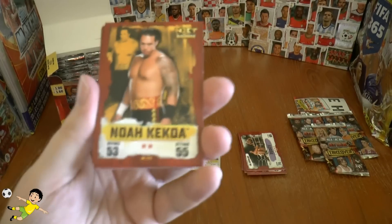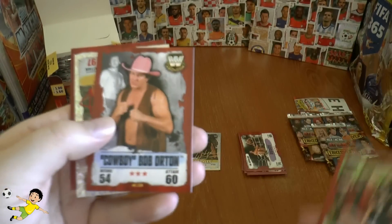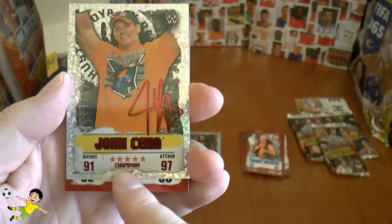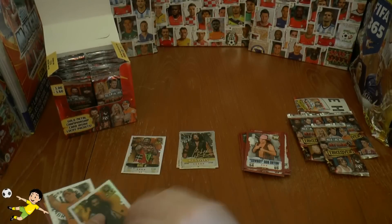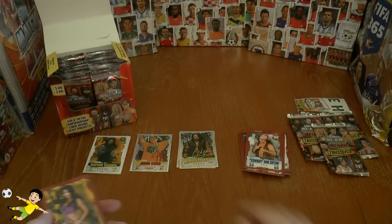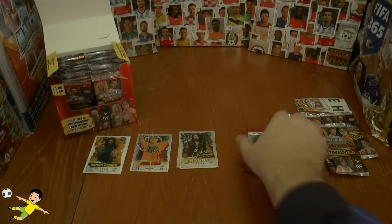This time we have Noah Kekoa. Woo — Ric Flair! The Wyatt Family — look at the two at the back. Cowboy Bob Orton. And then John Cena — a red champion, 91 defense, 97 attack. Let's differentiate between red and gold for a bit of fun. Billy Kay, Becky Lynch, and Dean Ambrose — the Dirty Deeds move completes that pack.